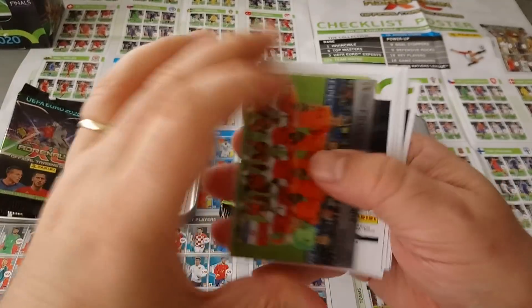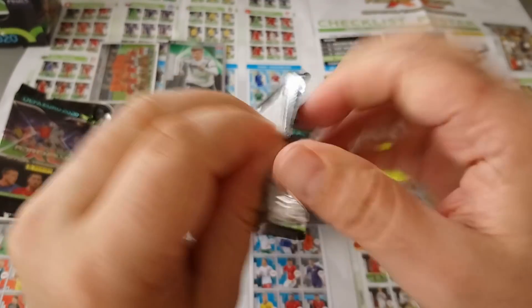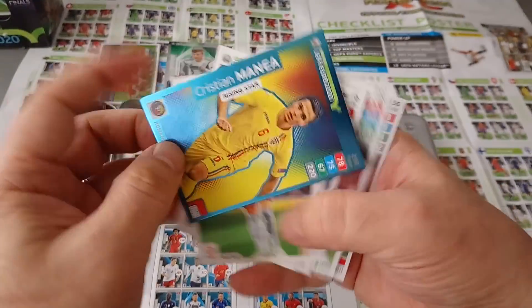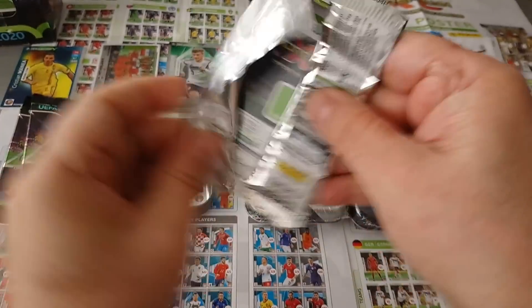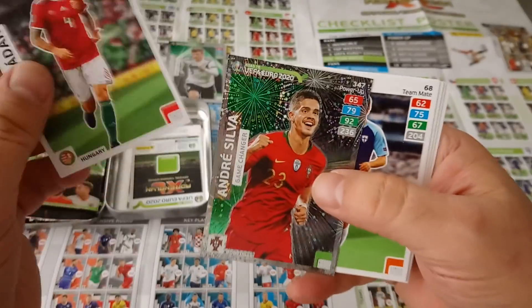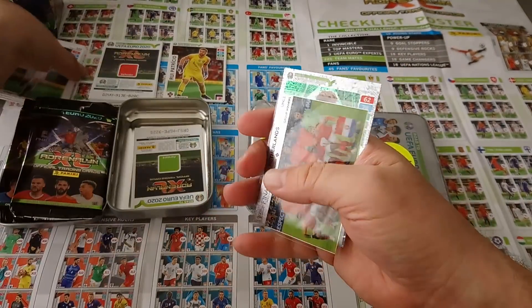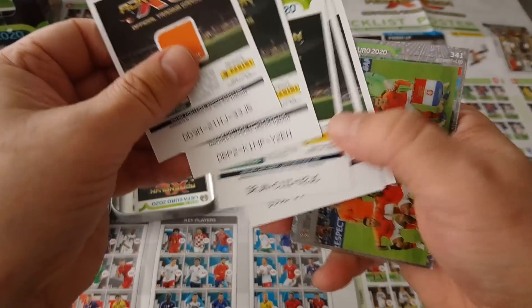Looks like we got a transparent one - Holland group winners, alright. Packet number three - nothing special, a Rising Star. Last one, are we gonna pull something good from the German mini tin? We pulled an Andre Silva game changer. So as you can see, nothing really earth-shattering - yes we did pull two of the difficult power-ups but otherwise we didn't pull anything that special. Timo Werner and Silva.